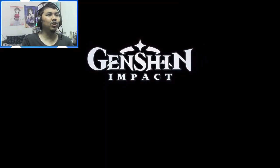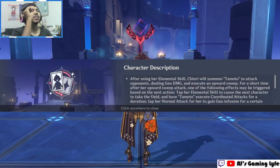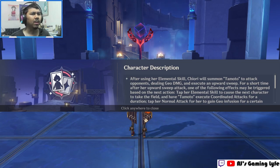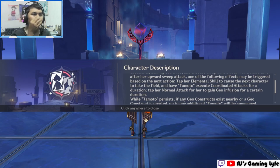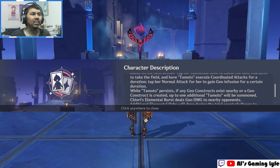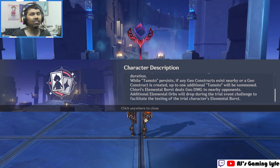That's pretty much my reaction to Chiori's Collected Miscellany. Now let's do a test run. After using her elemental skill, Chiori will summon Tamoto to attack opponents dealing Geo damage and execute an upward sweep. For a short time after the upward sweep, one of two effects may be triggered: tap her elemental skill to cause the next character to take the field and have Tamoto execute coordinated attacks, or tap her normal attack for Chiori to gain Geo infusion. If any Geo construct exists nearby, up to one additional Tamoto will be summoned.